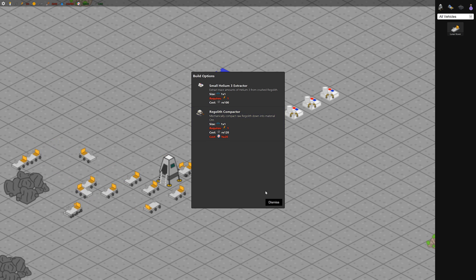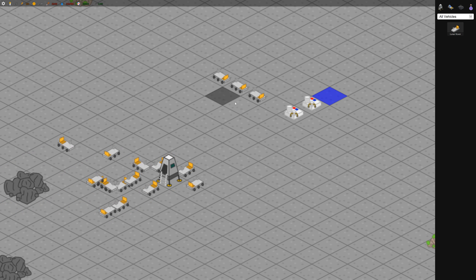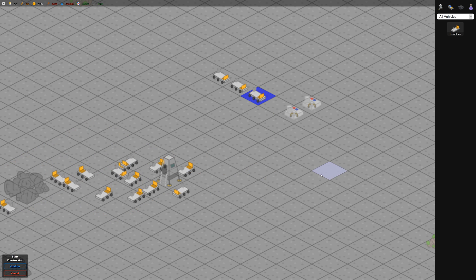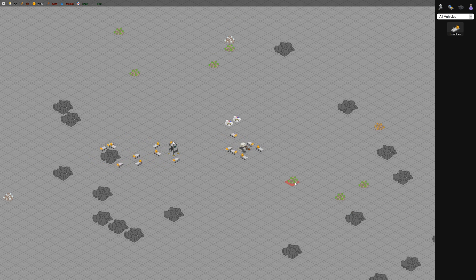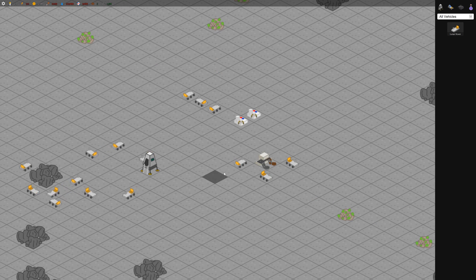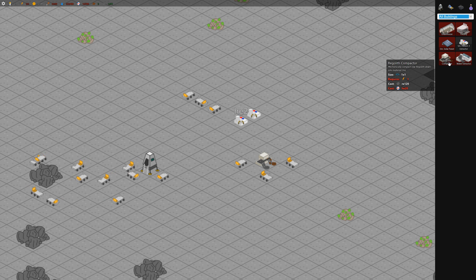Like the regolith compactor - it also requires power, so we're going to need to sell another one of these to have enough power to build one. Let's build one down here. This map also starts with some uranium, gold, and aluminum deposits all over the map. Now we've got a regolith compactor - this thing takes regolith and compacts it into ore. This is our mechanism for getting ore. Kind of like on the Mars map we just mined it directly, but here we've got to mine regolith and compress it.